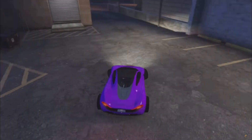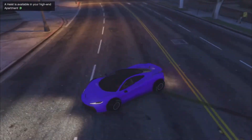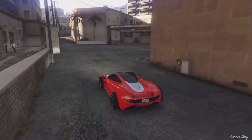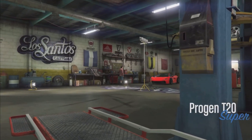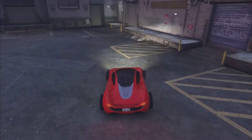With a white pearlescent it might look a bit better, but that depends on your preference. The next crew color is a neon red. Here's the hex code — this is how it looks inside Los Santos Customs. It's a really bright red, and a white pearlescent is going to make it look even nicer.